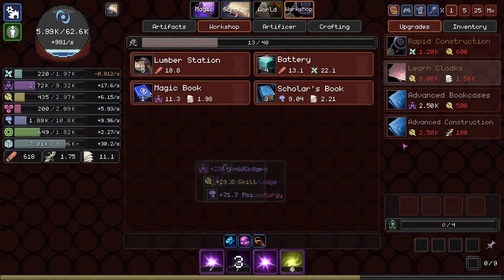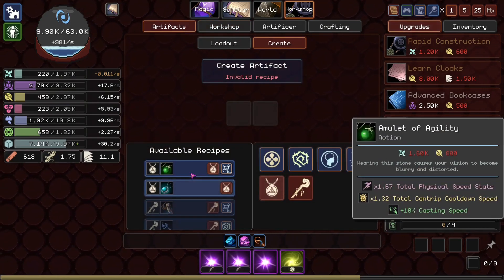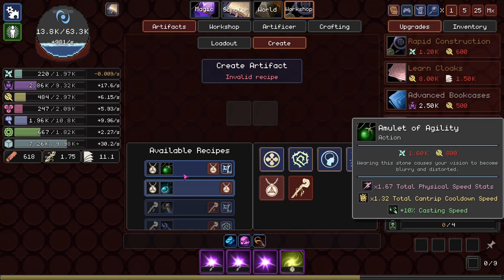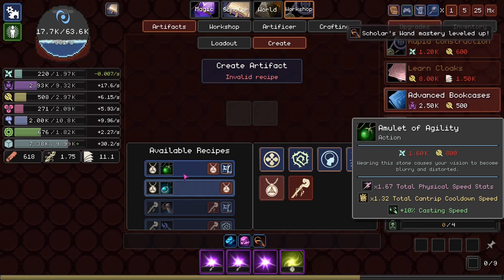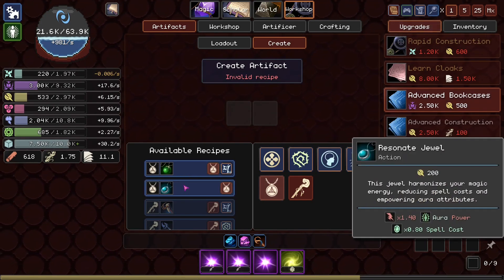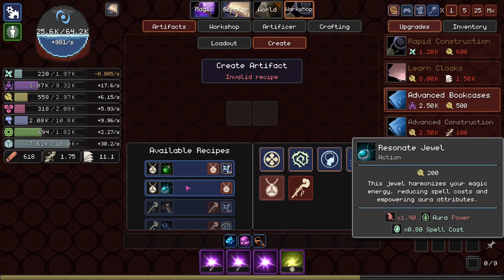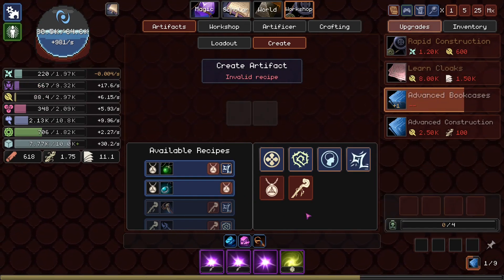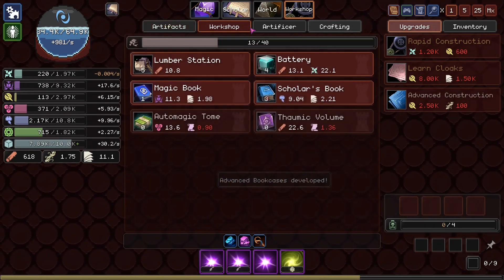Alright, let's see. Learn Cloaks — cloaks are very wizardry. Okay, we've got the Amulet of Agility: 67% more speed stats, and cooldown speed on the cantrip and casting speed, versus aura power and it reduces spell cost. First of all, advanced bookcase. But I think Resonant Jewel would be pretty nice.